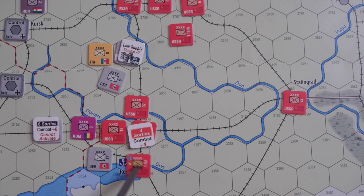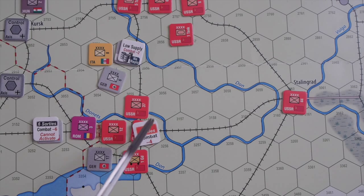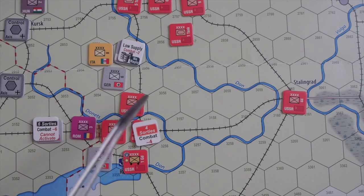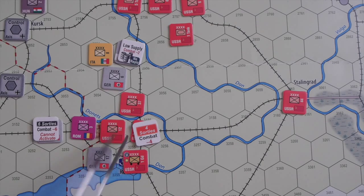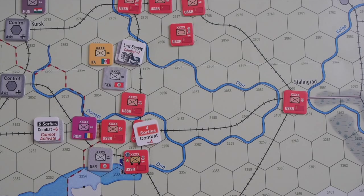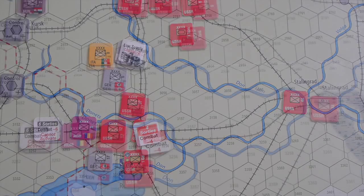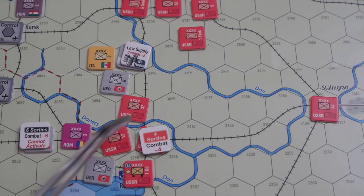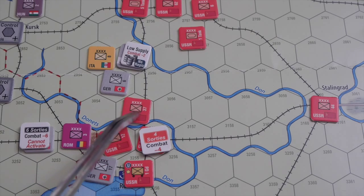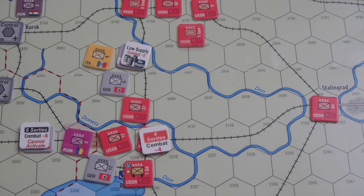How to take Rostov — the Guards have a plus one and are in a good defensive position. His air force provides support. I'll try to take out the 37th rather than assault the 12th because of the mountains. I'm paying a German production point to activate the 6th Army and making a mobile attack on the 37th Soviet infantry army. That mobile attack costs 2 points, putting the 6th infantry army down to 6 points.